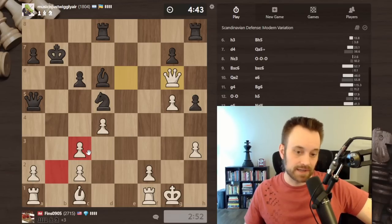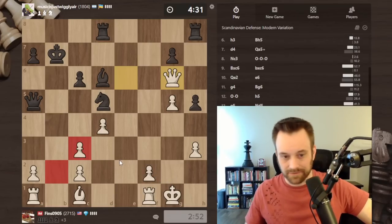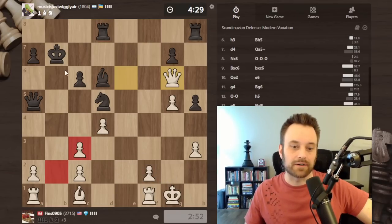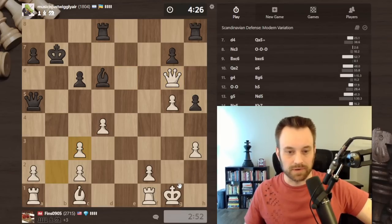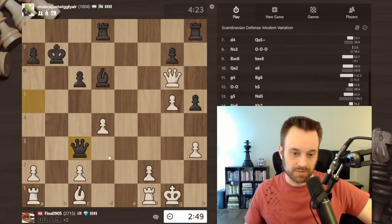I'm still happy if black takes here because I get that open b file to attack with. Just monitoring my king, but it seems hard for them to get at my king - they need some different arrangement than they currently have, like a battery with the queen coming towards h2, not the bishop peering towards h2. At minimum I can go check, and here bishop e3 as a default is probably a good move in this position to keep all my options open.